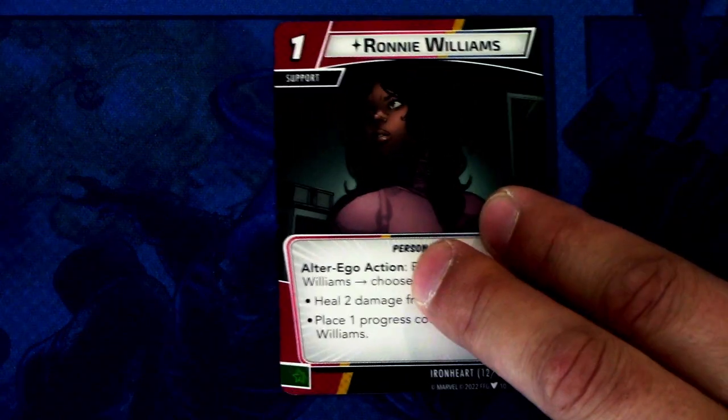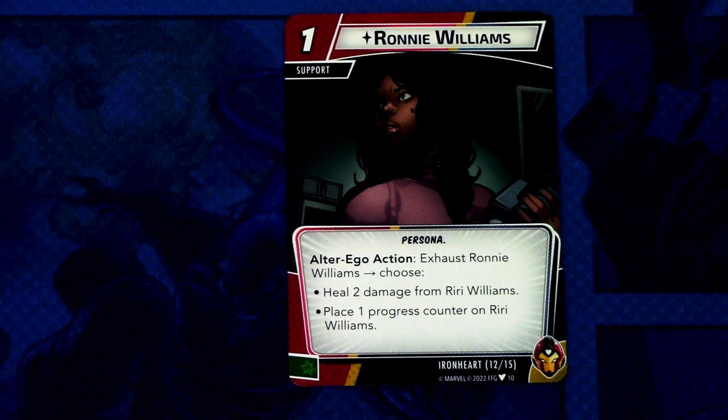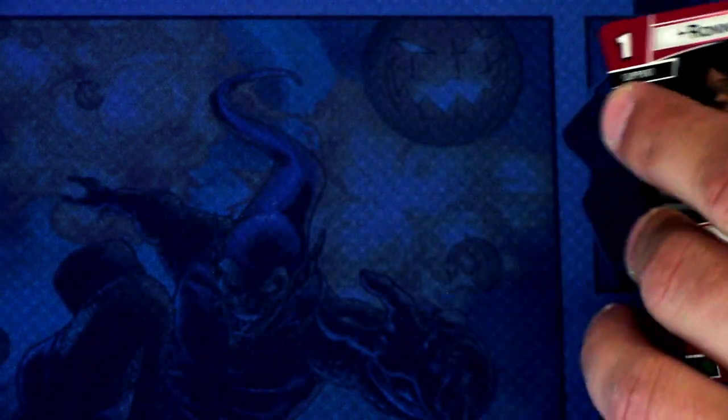Next up we have the support Ronnie Williams — a one-cost support with the persona trait, alter ego action only. Ronnie Williams lets you choose to either heal two damage from Riri Williams or place one progress counter on Riri Williams. It can be committed as a wild resource. This feels like a good synergy card for getting either progress counters or removing damage from Riri.